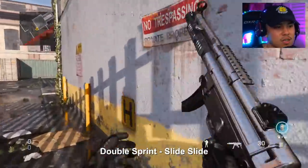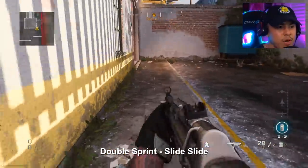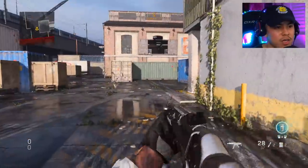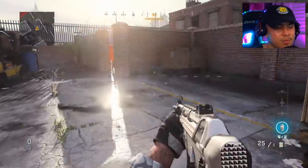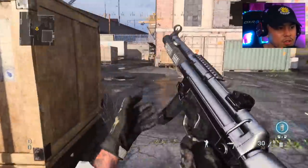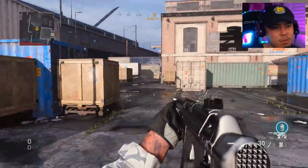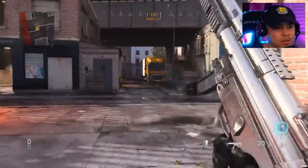You can basically control how far you want to slide. For example, if I want to stop on a dime right at a corner, I'll double sprint and slide — bam, right there I stopped. Without the double slide, see how far I drift from the original spot. So practice the pattern: double sprint, slide, slide. If there's an opponent right here and you want to catch them by surprise, come around the corner — bam, just like that. It may not look like much from my point of view, but when the enemy sees you it's already too late. It essentially breaks their aim assist because you're moving so fast and they don't have time to react — that's why a lot of pros do this.